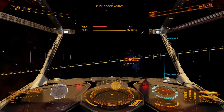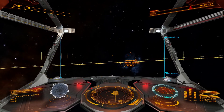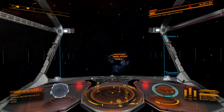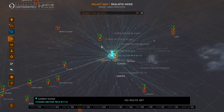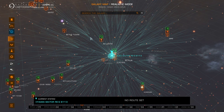Now, once we've filled up, we're going to start talking about plotting a route. I'm just going to put on the brakes and go into the galaxy map here. Another good thing is if you're doing really large jumps and trying to move long distances, there is a site called the Neutron Plotter where you can plot your course. I'll put the link in the description below.